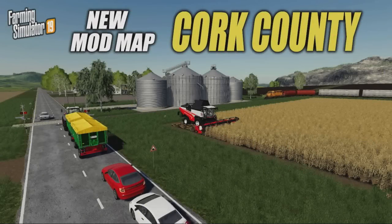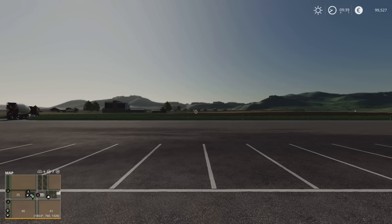Welcome to this look at a new mod map on Farming Simulator 19 with me Mr. Seely P. This is Cork County, a new map out by NinjaCurt. It is 129.42 megabytes to download. There are no custom crops on this map. Contracts are available. There are a couple of mods.